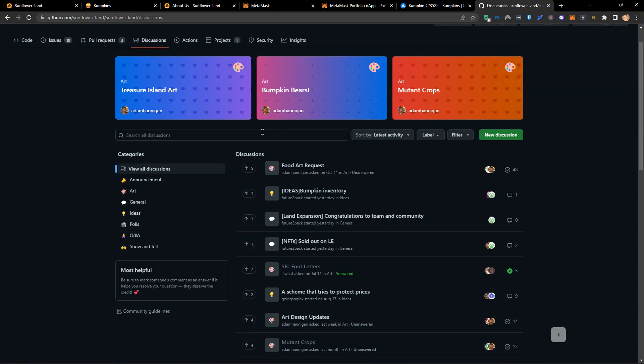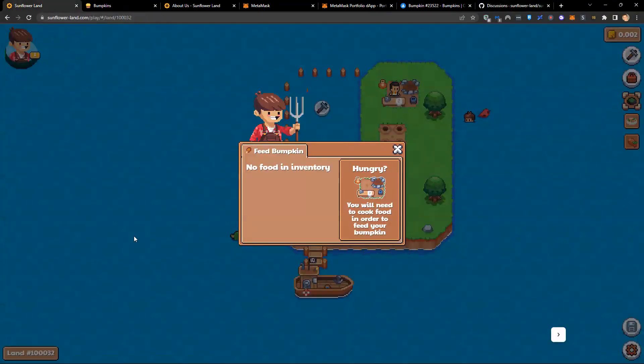If you go across to GitHub — the developer platform used for Sunflower Land — you can come in here and see all of the information. If I click on issues, these are all the things being worked on. If you look at discussions, you can see all the conversations going on between community members.